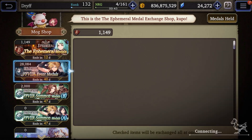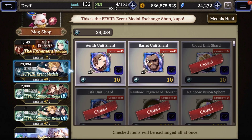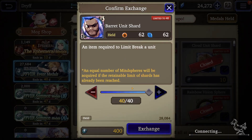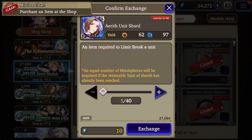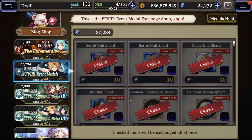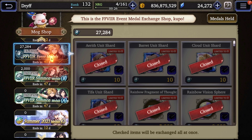In the Mog Shop there are a few different places to pick up shards. In the Final Fantasy 7 event metal shop you can pick up Cloud, Tifa, Aerith, and Barrett shards. I'm going to pick up these shards while I'm here — that's 40 more shards for each of these units. You can see how quickly you can build up these units by going to all these different places.